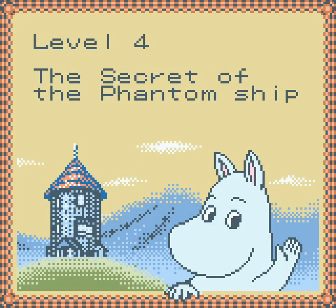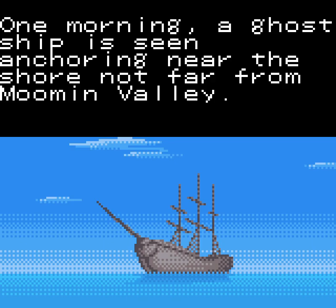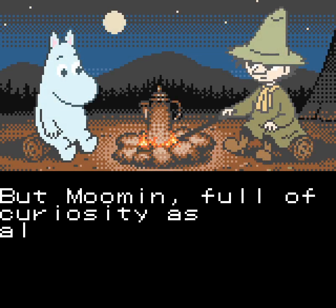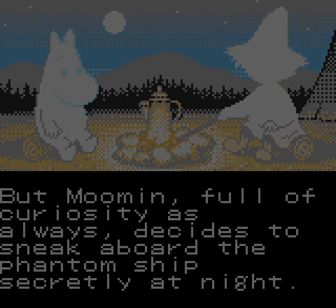The secret of the Phantom Ship. I did notice there was a ship on the map, but I didn't know whether it would actually play into the game — clearly the answer is yes. One morning, a ghost ship is seen anchoring near the shore not far from Moomin Valley. Madness falls upon Moomin Valley, and the frightened people start to leave. But Moomin, full of curiosity as always, decides to sneak aboard the Phantom Ship secretly at night. There's Snufkin trying to persuade him not to do that because it's a pirate ship. That look says: 'Really, Moomintroll? You're really gonna go on the pirate ship?' Into real peril this time!